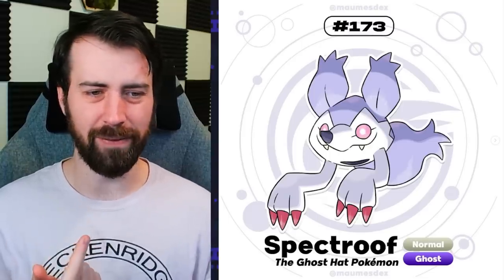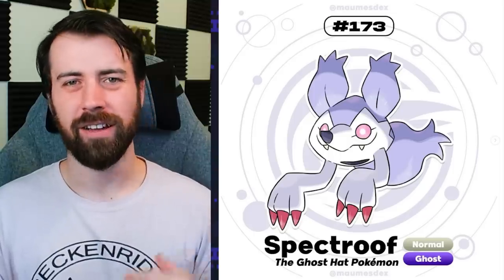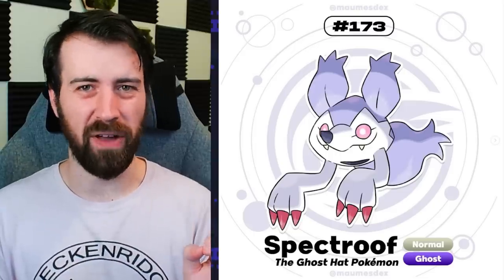Next up, we have Lycub, which is a Normal Ghost type called the ghost hat Pokemon. Is this the ghost of a wolf pelt that people would wear? It reminds me of Wolfie and Rugrath from my region, Cornera, where it's a haunted remnant of an animal. I can't think of a lot of cute and derpy Ghost types, but this one definitely fills that role. Lycub evolves into Spectruth, and you can kind of see it has a little hole at the bottom where it would have been worn, like put on a head. It kind of reminds me of the Ghastly line - just a floating head, and now it's got a floating head with arms. It's creepy and still has that derp factor.